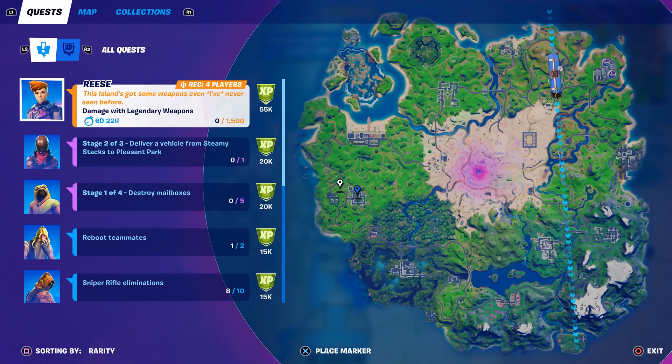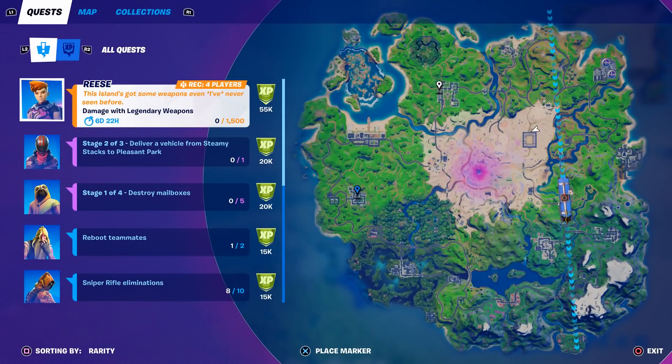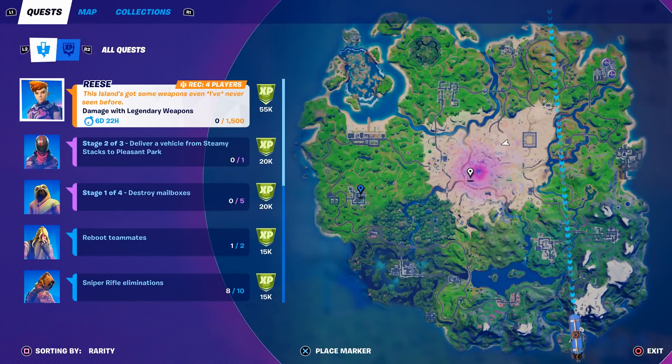For example, I'm going to go to Holly Hedges because it's halfway across the map. As far as I know, these are the only three locations that actually have mailboxes — you need residential areas. I'm fairly confident that each of the three locations has at least five mailboxes.